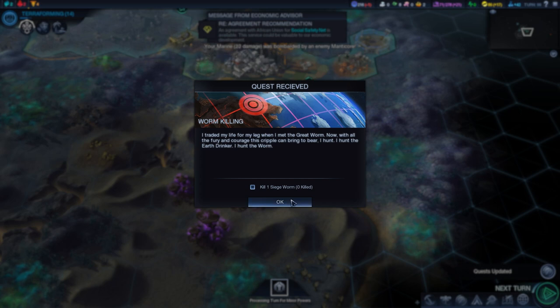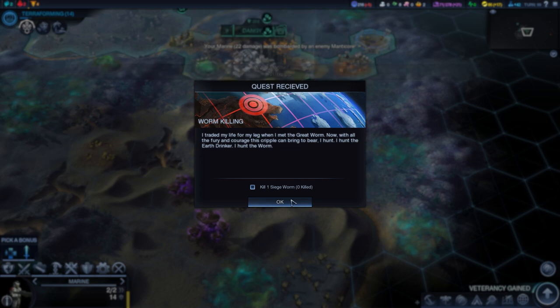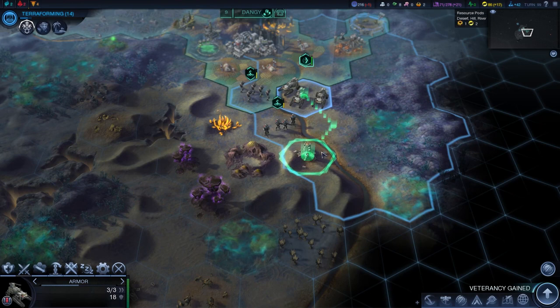Quest received: 'I traded my life for my leg when I met the great worm. Now with all the fury and courage this cripple can bring to bear, I hunt. I hunt the earth drinker. I hunt the worm.' I have to kill a siege worm. I haven't seen a siege worm yet, but when I do, I will have to kill it.